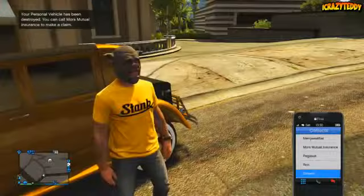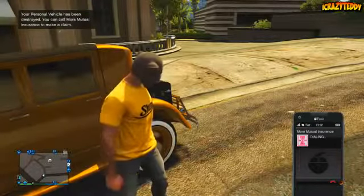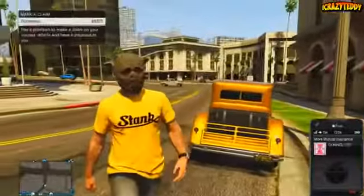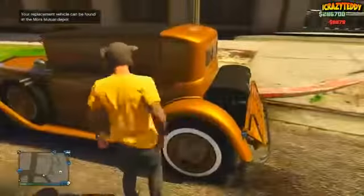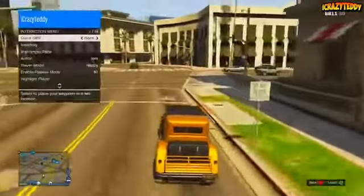You can call Moors Mutual Insurance to claim. So once you guys do that, go ahead and use your initiative and call up Moors Mutual. It should say whichever car you did the glitch with — as you guys can see, we've got the Roosevelt. I'm obviously going to claim it, and it cost me about 9,000, which is a fraction of what it actually costs: 950,000 during the Valentine's Day DLC.